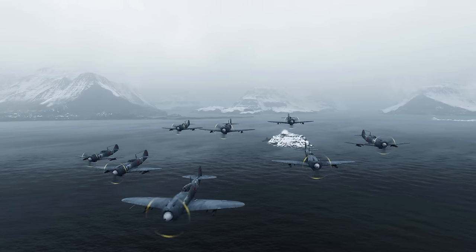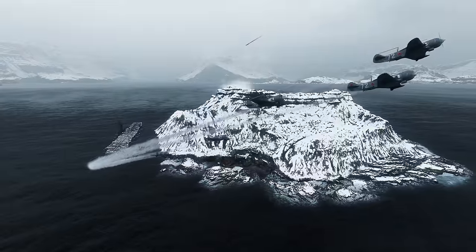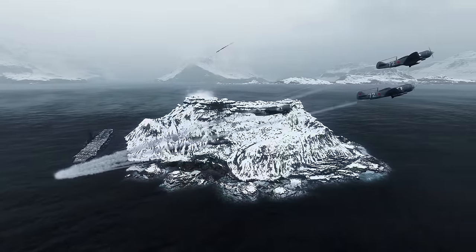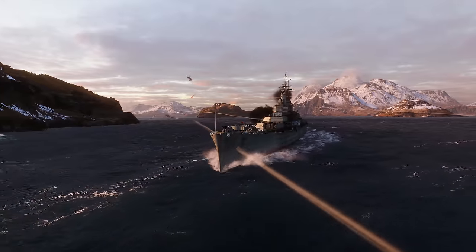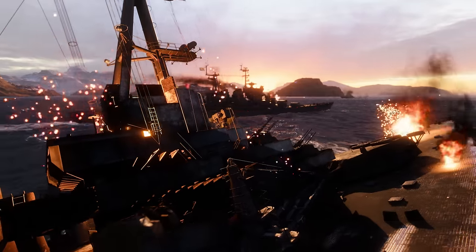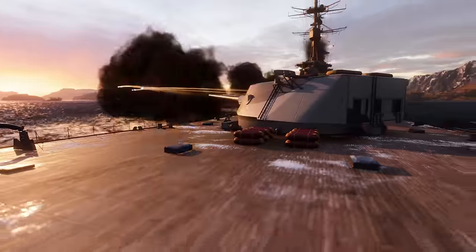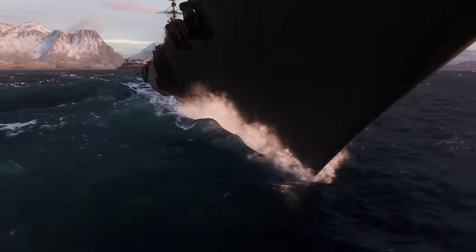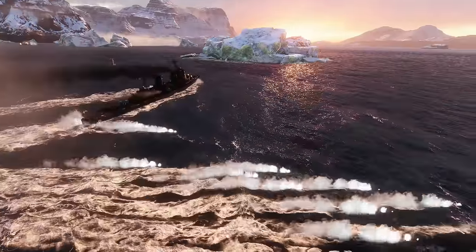The Faroe Islands map also has cover for aircraft carriers — two small islands on each side near each team's spawn area. Our recommendations in this video are conditional; each player is free to pick any direction and any position. After all, this is how tactics are born on new maps.